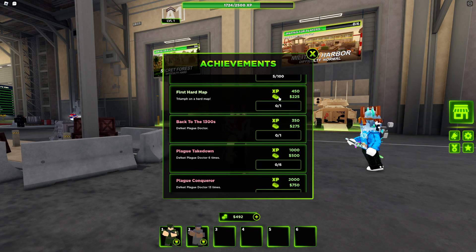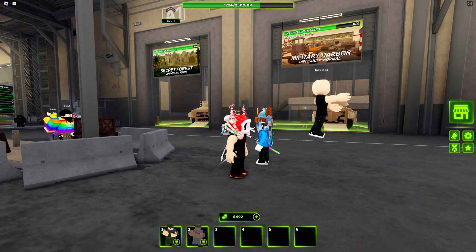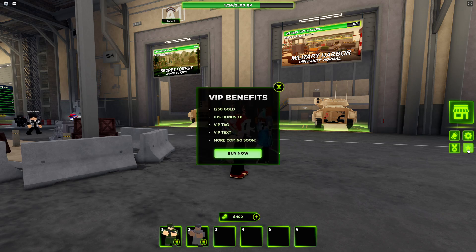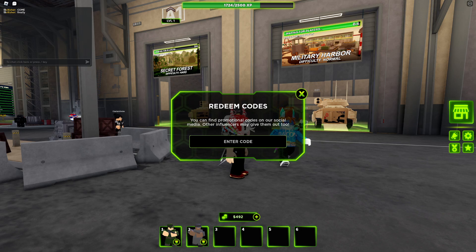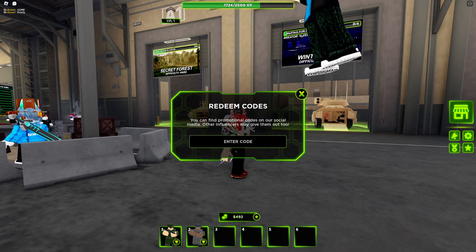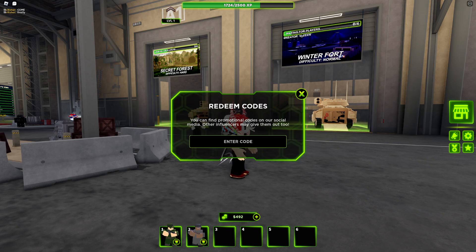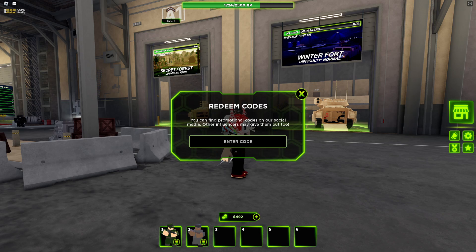We have achievements - we got a bunch of achievements, we're leveling up, getting money. There are codes that you can redeem right over here, so we should check out all the new working codes in Tower Defense X. There are a lot of them, so make sure you follow this video and redeem all these codes. There are a lot of cash codes you can redeem.